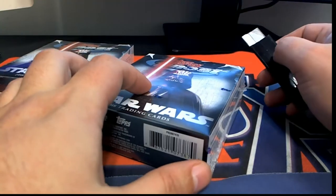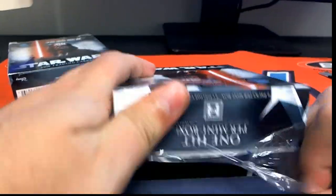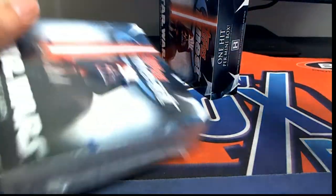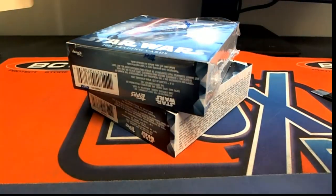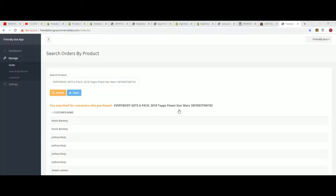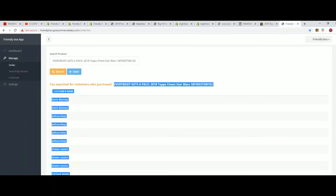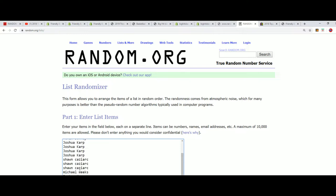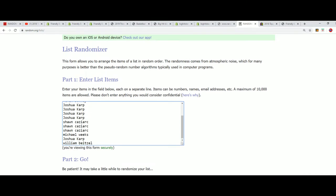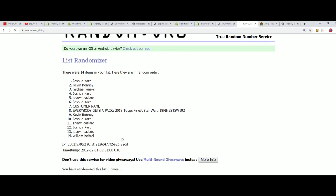Then we're going to do an owner-random. I think we'll do the owner-random first — it really probably doesn't matter at all. The pack at the top of the list goes to number one, and if your name's at the bottom of the list, you get the last pack. Seven times through, we'll get our pack order real quick. Lucky number seven.